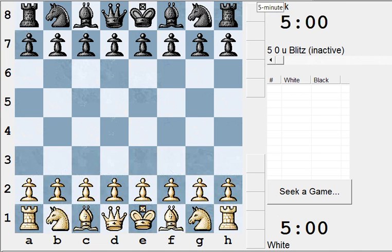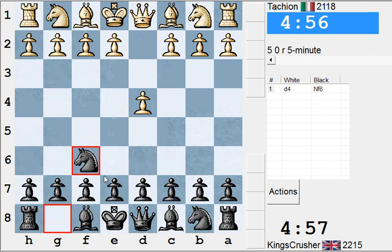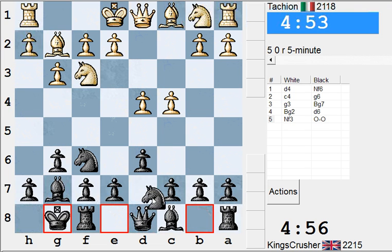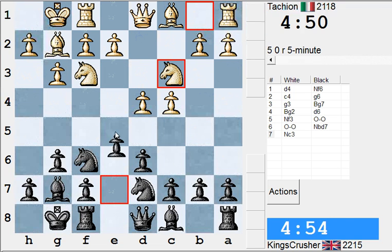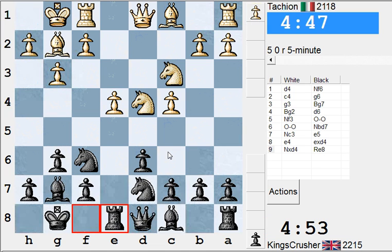Okay, second cup of coffee. Having a second cup of coffee, hopefully I can improve my accuracy of calculation. Okay, so I'm Nd7 here. I want to play b4, e5, and Nd7 to get this c5 square in this variation.